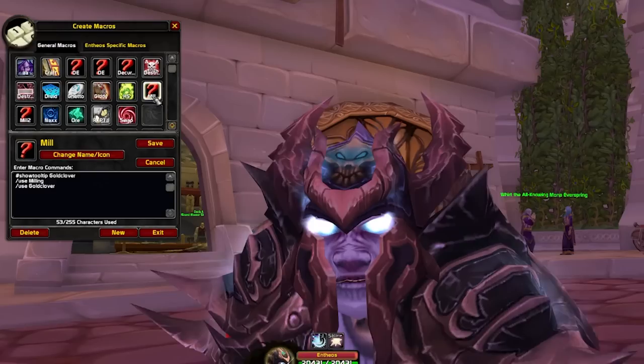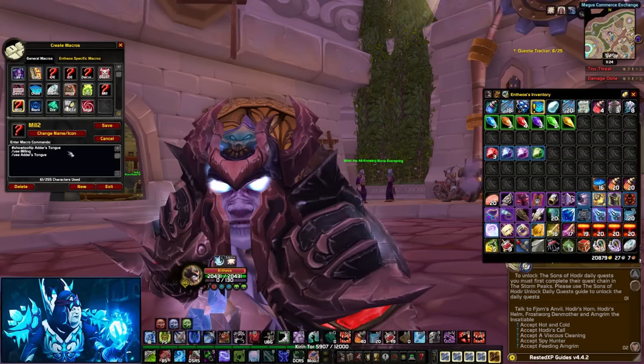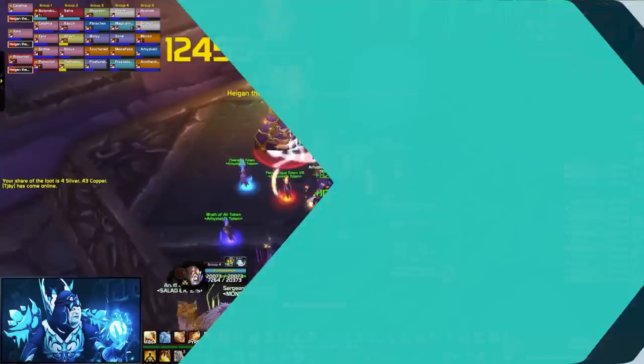This macro can be modified and used for milling herbs as well, for inscription. You use the name of the flower, slash use Milling, slash use Goldclover. It can also be used for enchanting — if you do a Saronite Shuffle, make a lot of rings, then use the name of the ring and slash use Disenchant. It's quite easy to modify and simple to use.